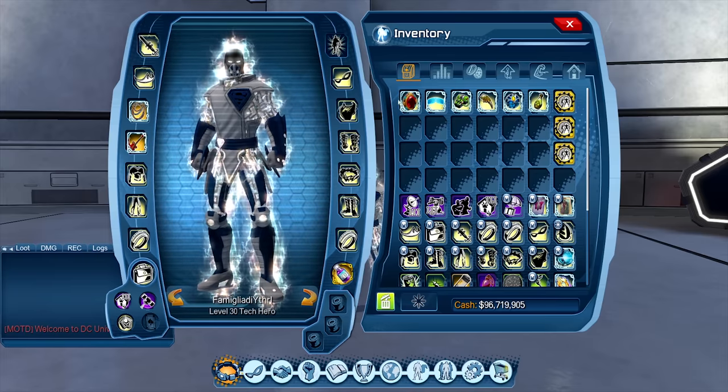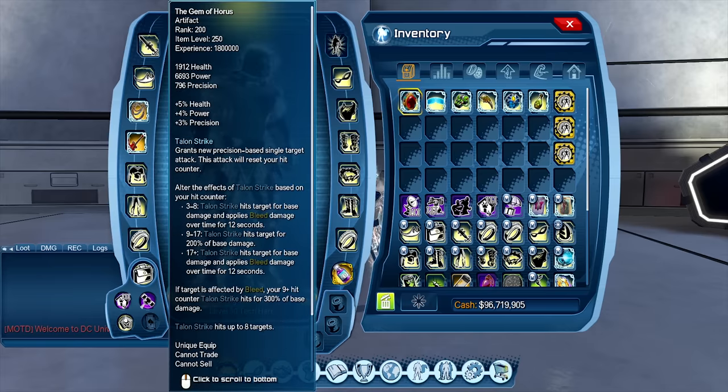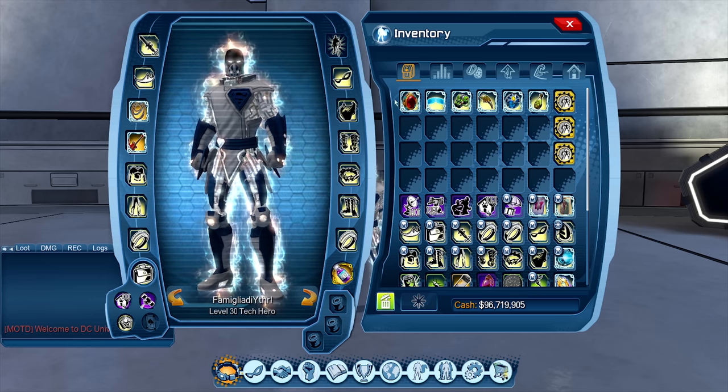Essentially what they mean by rework — and I'll link the forum topic if you want to go there — is that all these artifacts' previous abilities stay the same. Everything that these artifacts did before this update is still there; it's just that they've had added effects to try to make them more useful.